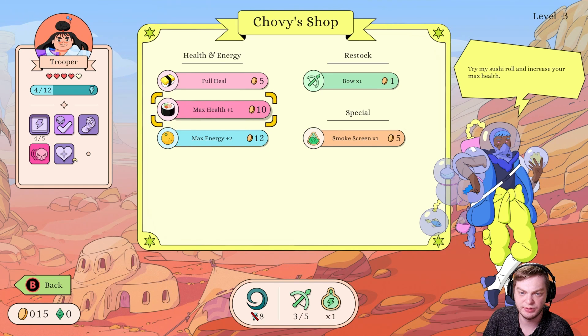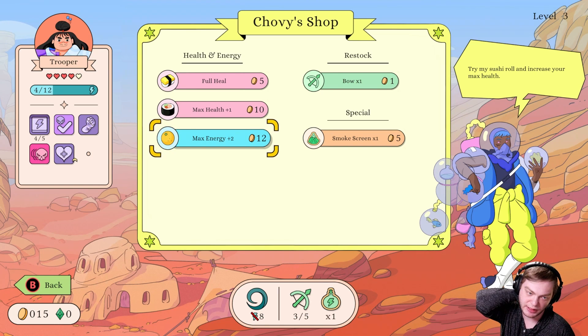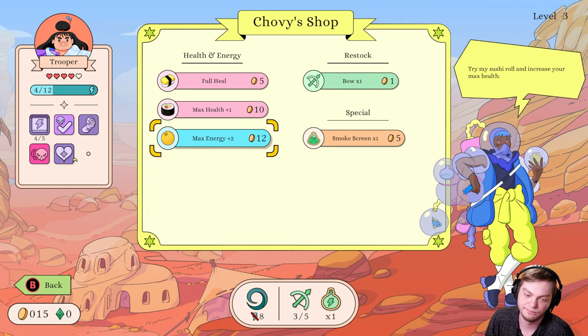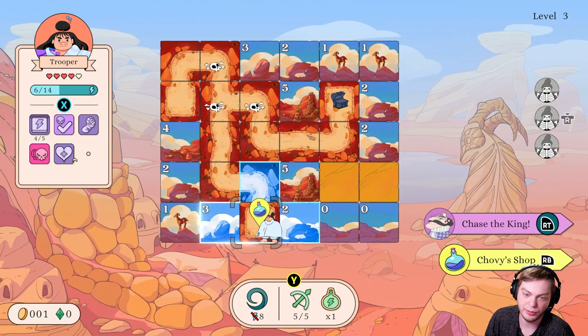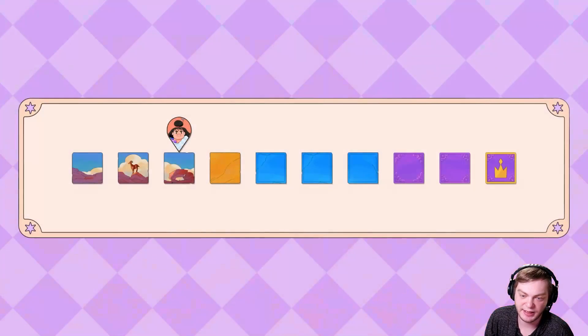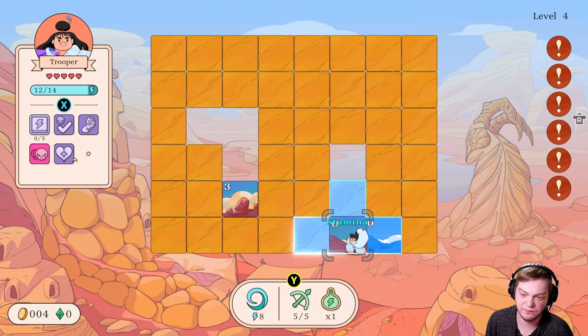Max energy plus 2 would be nice — we are currently at 12. Let's fill up on the bow shots. Let's go chase after the king. We are low on bow shots so we have to be mindful of that. There's a lot of freaking enemies.